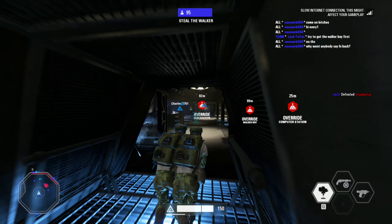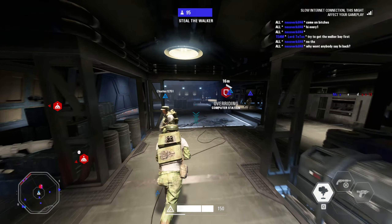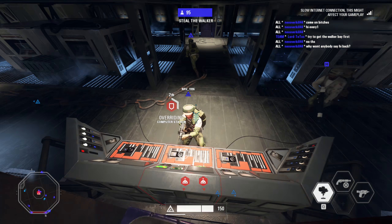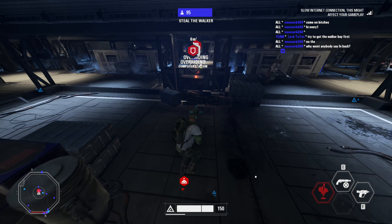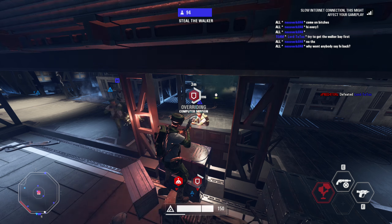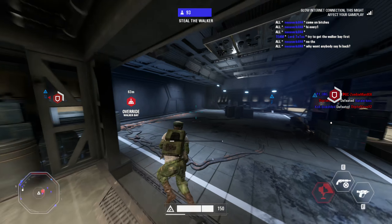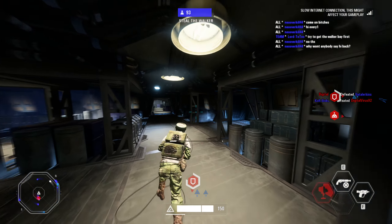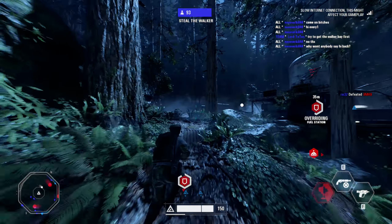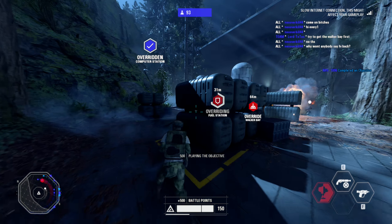Entering the target zone! Accessing the main computer — work it! Overriding the fuel station control. Fire!